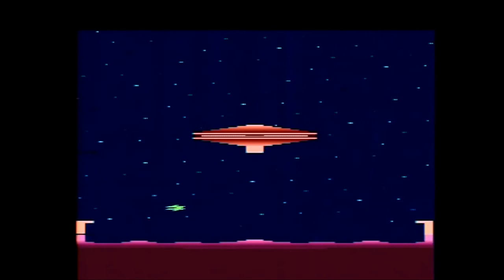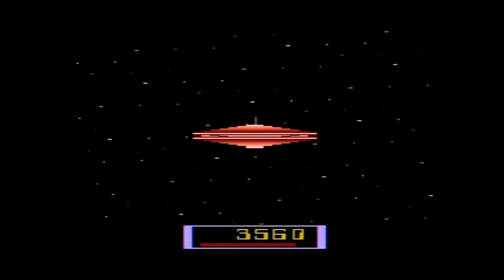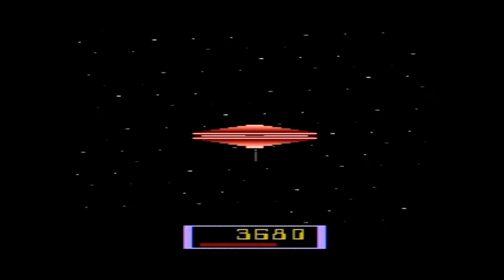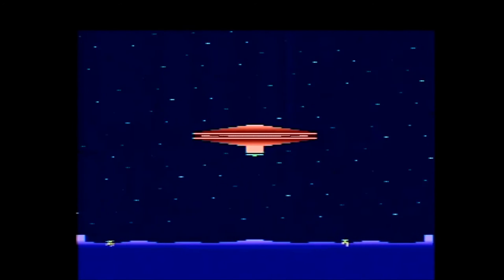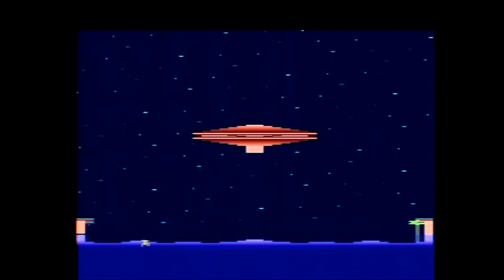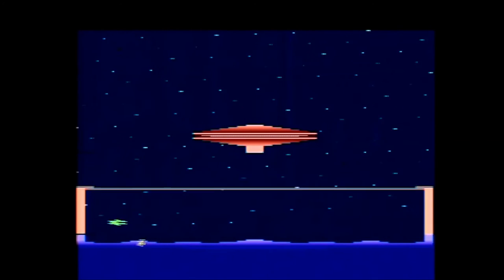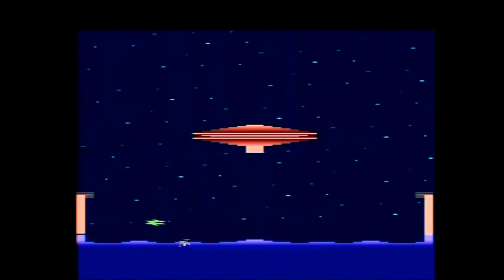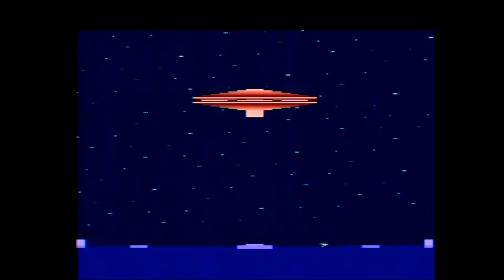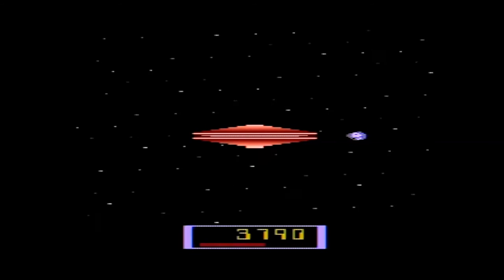After passing the meteor shower screen again, you will either return to the previous planet if you failed to catch both creatures, or go to a new planet if you caught both. Your game ends when you run out of fuel. A red bar under your score represents how much fuel you have. You begin with 40 fuel units, gain one unit per meteor destroyed, 10 units per creature captured, and completely refuel if you get both creatures off the planet and return to the arc. Every time you fire at a meteor you lose a fuel unit, and every time the arc gets hit by a meteor you lose 10 units.